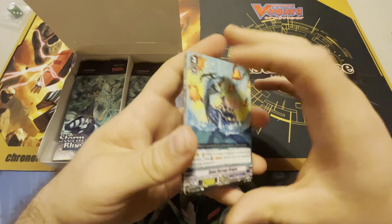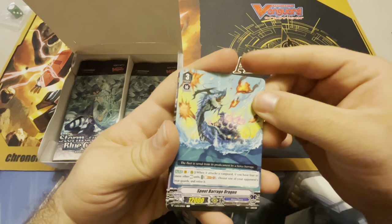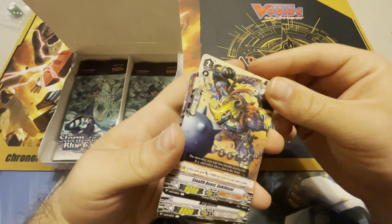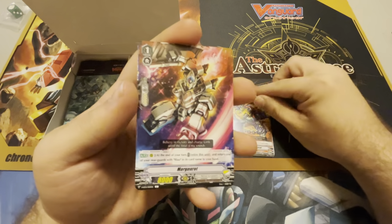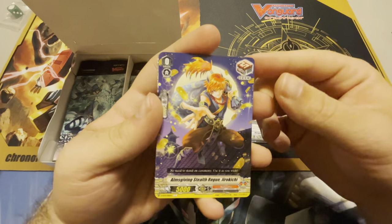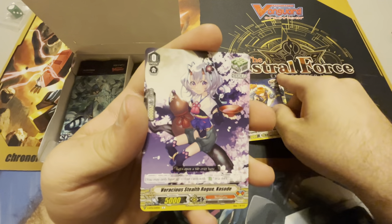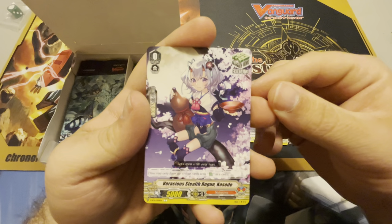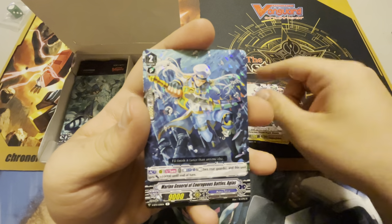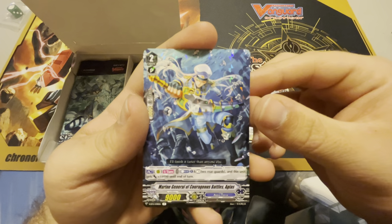Did we open a triple already? Let's see what that is in a second. We have Spout Barrage Dragon, Stealth Beast Geki Hasai — I'm so excited, I'm going to butcher all of these Nubitama names for the first video. Morgan Rock. Aims Giving Stealth Rogue Jiro Kichi — oh, this card is so beautiful. Voracious Stealth Rogue Kosode. And our rare in the pack is Marine General of Courageous Battles, Aegeus.